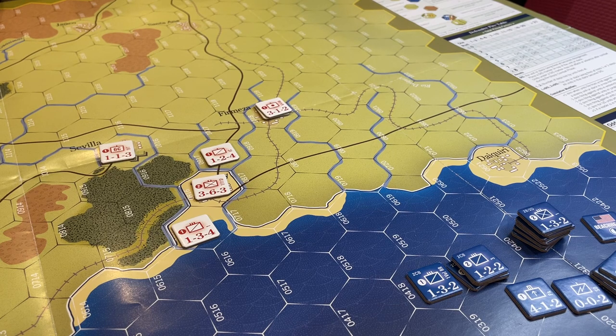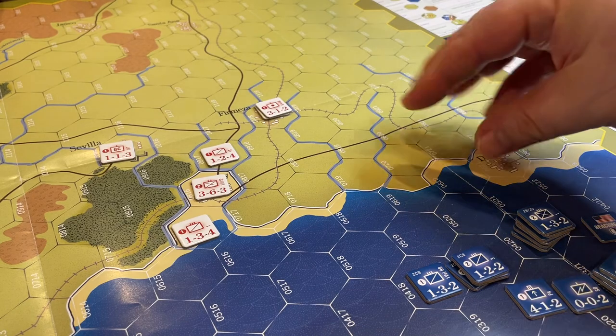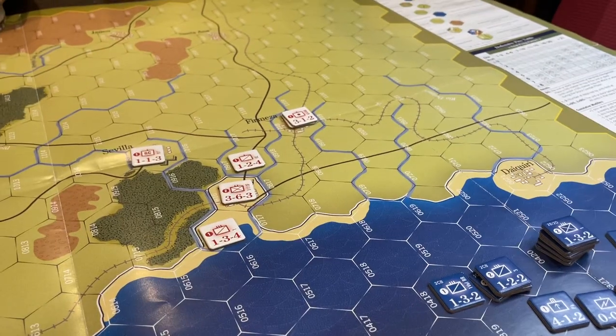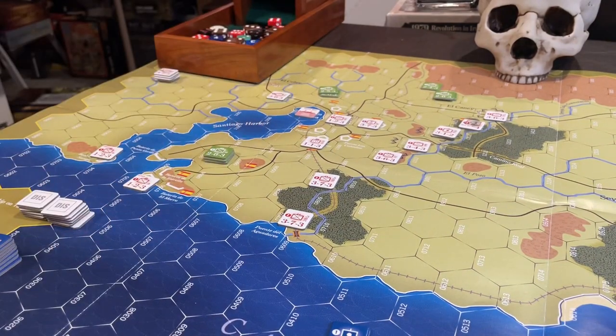In a totally free setup, the Spanish could try to choke this area off, and if the Americans can't expand out a little bit that can be problematic. There's a good reason in the free setup to not put too much over here and put more over here. Those Cubans - the green guys - are going to do some nasty things. The first turn, the Cubans are very limited as to where they can set up, but there are a bunch of objective victory hexes around here.